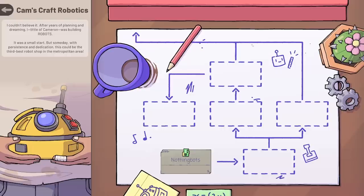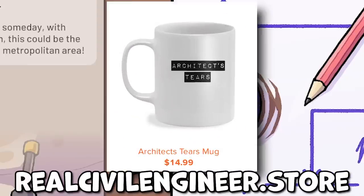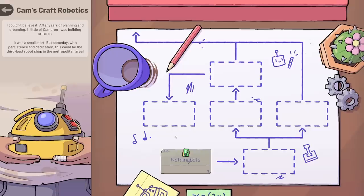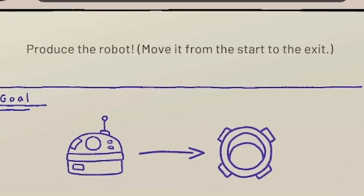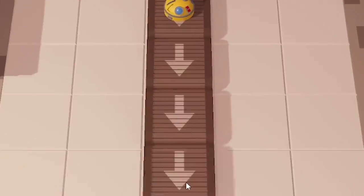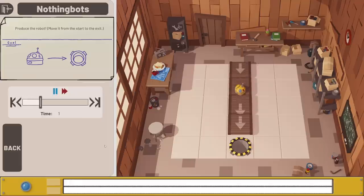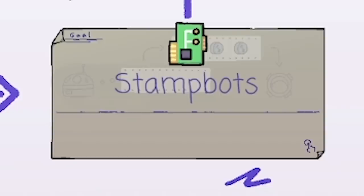Let's get into it. This is the level select page, looks like a typical engineer's desk. I've got a cactus as well, although my mug is an architect's mug available in my merch store. But let's go and make some nothing bots. Simple start - we've just got to produce the robot and move it from start to the exit. We've got conveyor belts, we can just move them about. Press run - job is a good one. We've completed that, we're on to stamp bots.